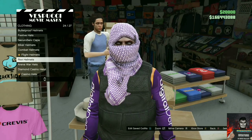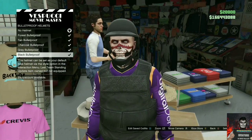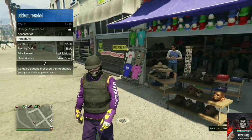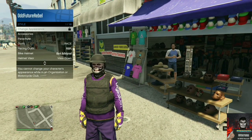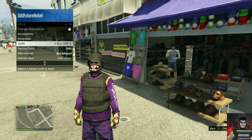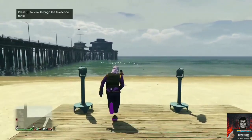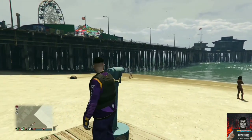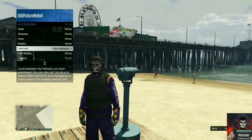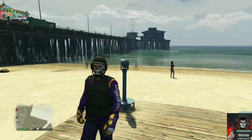Save this as an outfit once. Move over to the left side of the mask store, find bulletproof helmets, and purchase the black bulletproof. Back out from the mask store and apply the saved outfit we just made. Make your way over to the closest telescope for the telescope glitch — run past the telescope while pushing right on the d-pad, pull away, and your mask should disappear. Open your interaction menu, go to style, go to accessories, and cycle through the helmets to find the black bulletproof helmet. Back out from the interaction menu and walk away — you should now have this cool black and purple try-hard outfit.